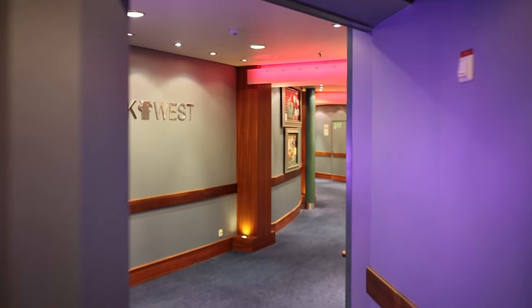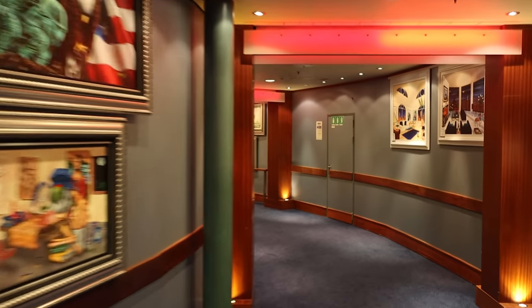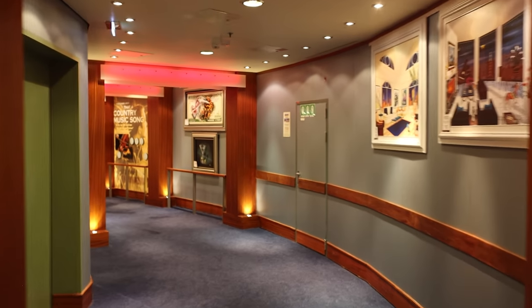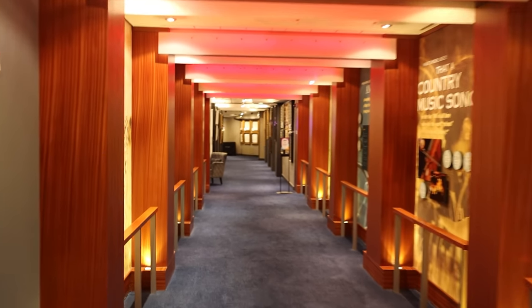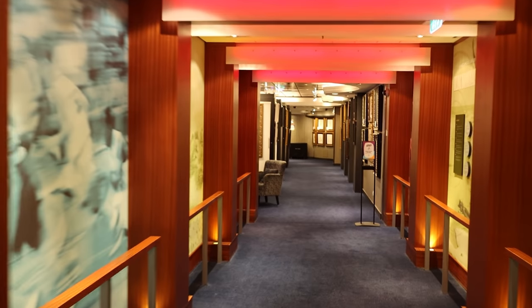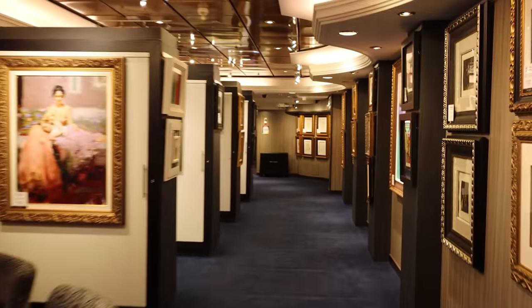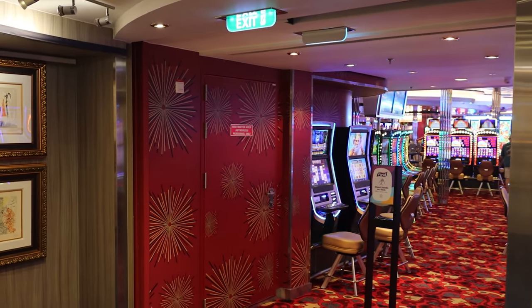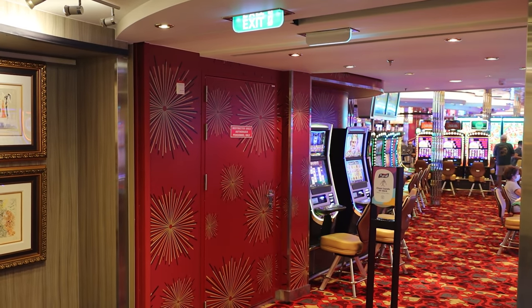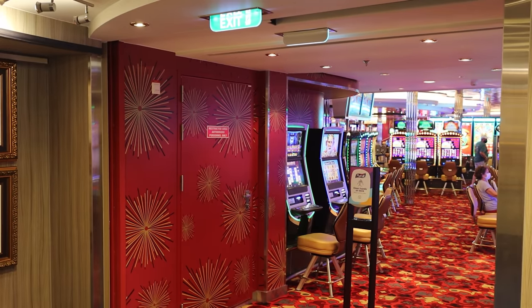Walking around here you have the art gallery, positioned in the hallway between the entertainment venues and Casino Royale. The art gallery on board is Park West, which is standard on most cruise ships. If you're an art collector, this is where you'll want to talk to the art experts on board. Casino Royale is located here on deck 4 — they don't allow filming inside, so we'll jump over to the other side, but it is behind Studio B as you walk from Entertainment Place towards the aft.